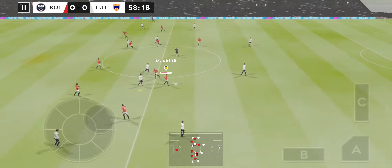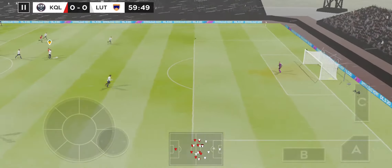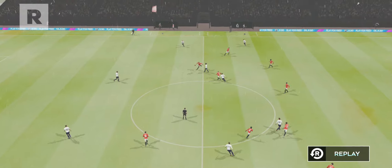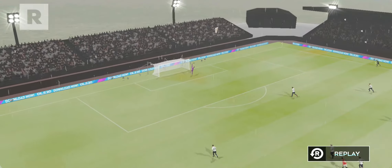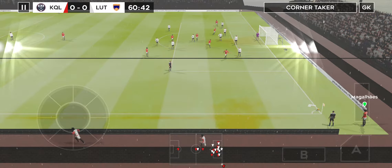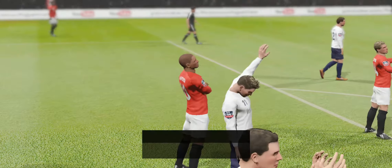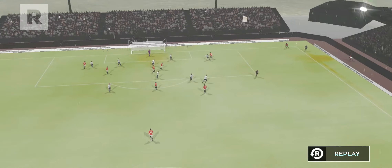Keeper sends it long to the attacker. Tries his leg from distance — oh, good block there. The assistant points his flag, it's a corner kick. The players are tussling for position. That one's swung into the box — gets the header in, though he got under that a bit too much. Wide of the mark. Let's take another look.